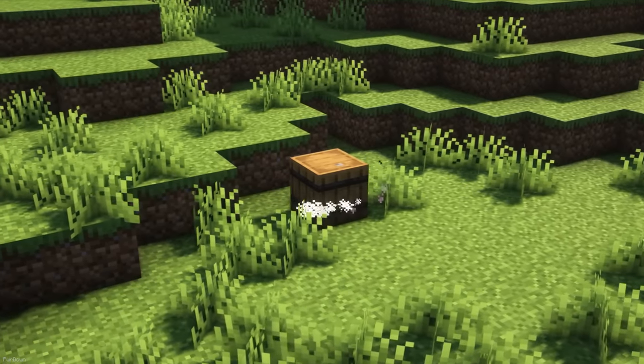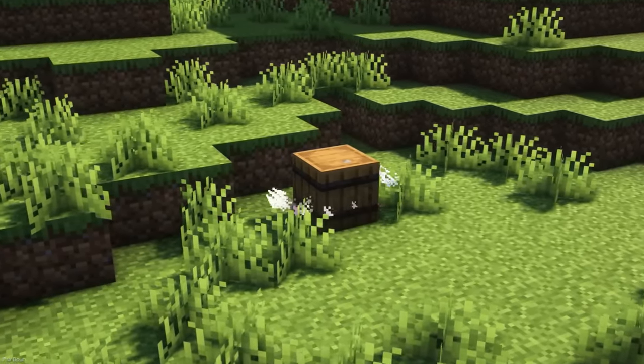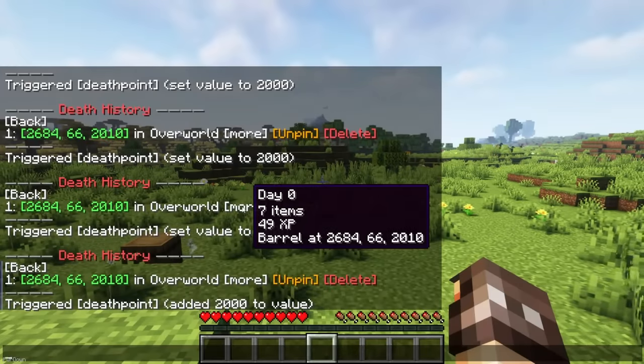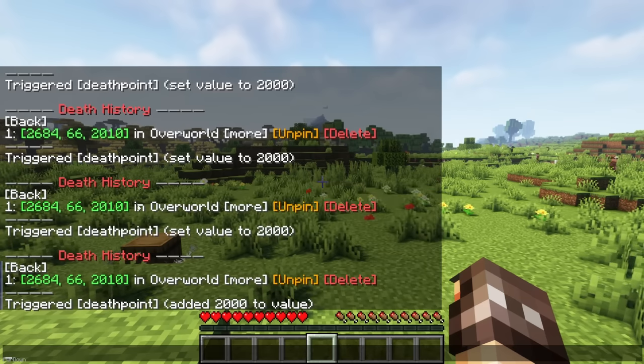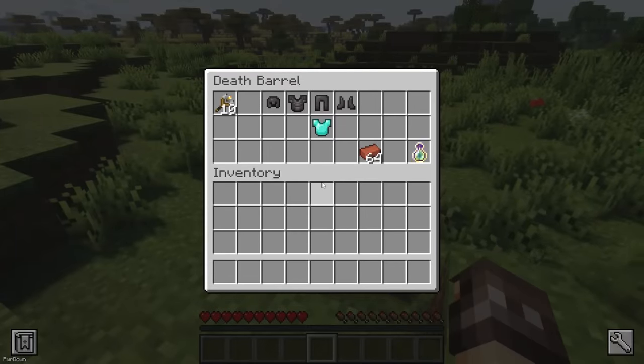Death Point will cause a Barrel to spawn when you die, which contains all your items and experience. After dying, the coordinates will also be visible in the chat, and you can point towards the Barrel and see how many items are inside. So you don't have to worry about items despawning with this Datapack installed.